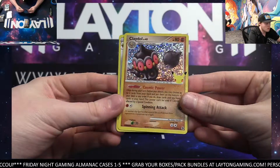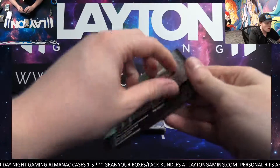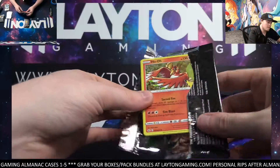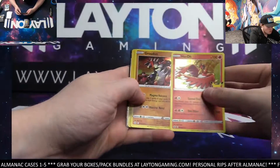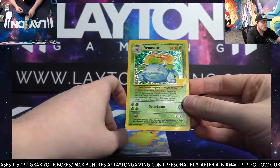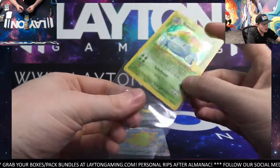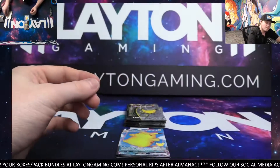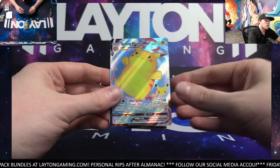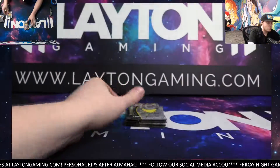Claydol here for you, Jamin. Claydol and Galio. Keep working through your Elite Trainer Box, Jamin. Thank you for the order. Got you a Venusaur — very nice. Always take a Venusaur. Good stuff. The classic Venusaur reprint — very nice. Surfing Pikachu VMAX and a code on the back. Good stuff. Solid pack.